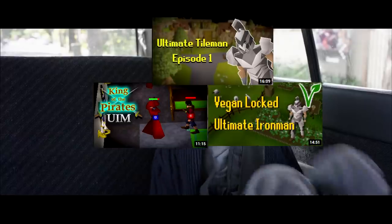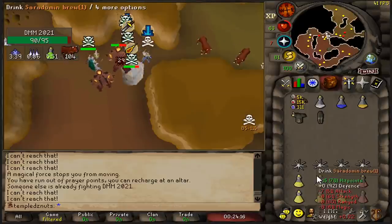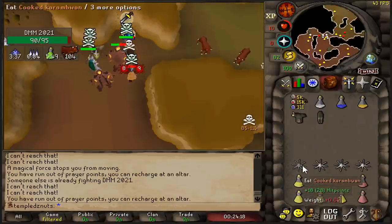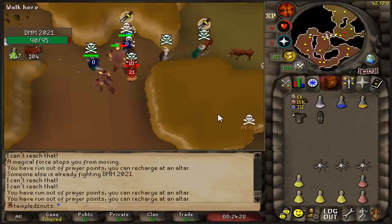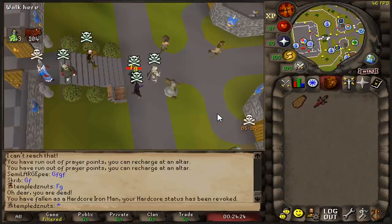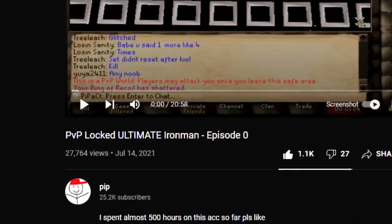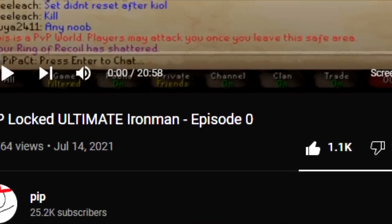You just made Nolo! And a while ago, I made my own Ultimate Iron Man with a twist of my own. In early 2021, I played a hardcore Iron Man that was locked to PvP worlds, and it was one of the most fun accounts I've ever played on. I love PvP worlds, so I thought — why not try to lock an Ultimate Iron Man into a PvP world? So I did, and I played for a couple hundred hours before I made what I called Episode Zero.